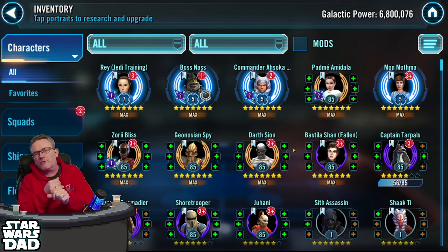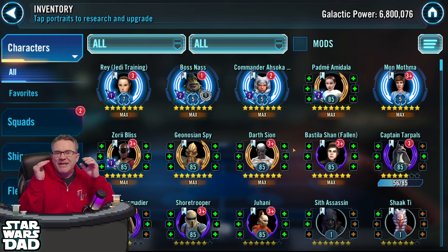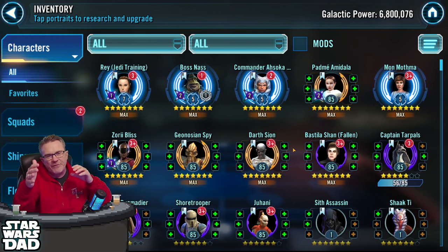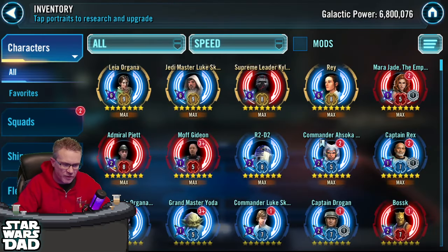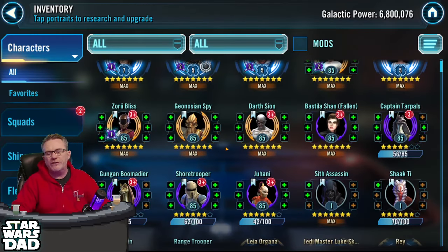So those are the two main ways to identify which characters to mod: what characters am I working on right now and what teams am I farming, then sort by speed starting at the top of your roster looking for characters that need a lot of speed. Check SWGOH.gg — if a character has a speed set they need a lot of speed. Characters like Mara Jade, Admiral Piett, Moff Gideon, Captain Rex, Commander Ahsoka, Bushlander, Yoda — you want a lot of speed on these characters.